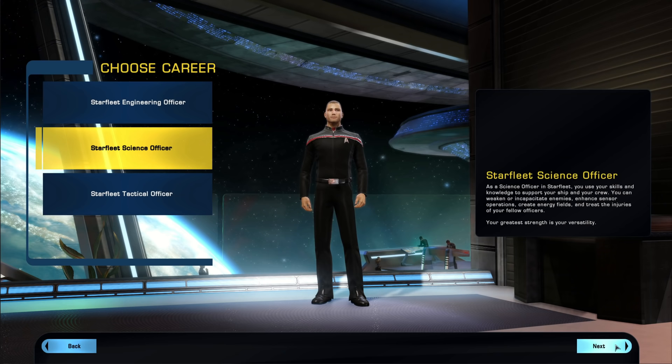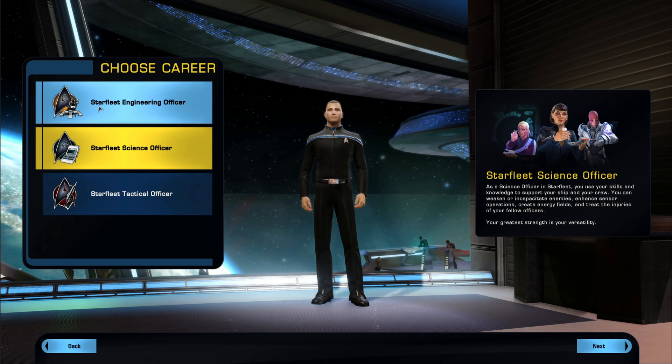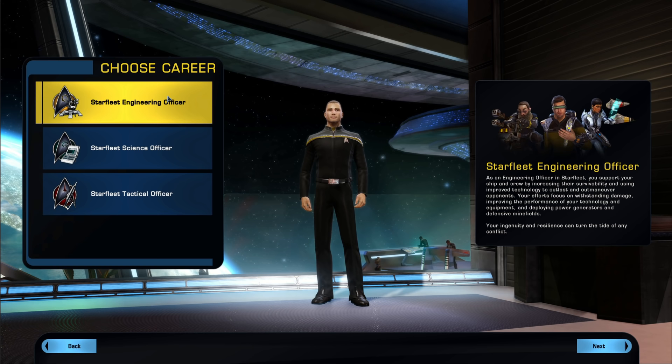I'll give a quick overview of the classes without going too deep, since that would take days. The first one is Engineer. Engineer is going to be good for heavy tanks, and is very strong on the ground. It's fabrication-based — you can see drones and turrets in the image. Some of these are innate captain's abilities specific to engineer, and you'll also have kits and kit modules that only engineers can use, like shield regenerators and health generators.